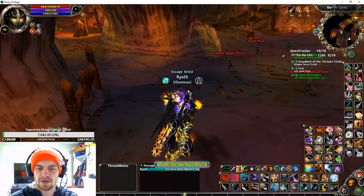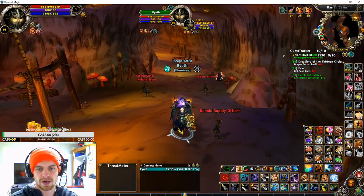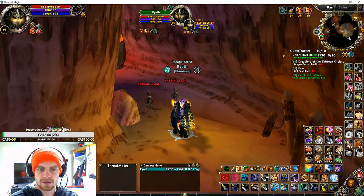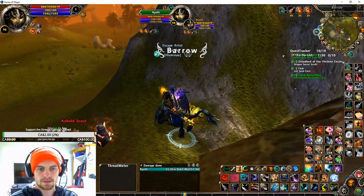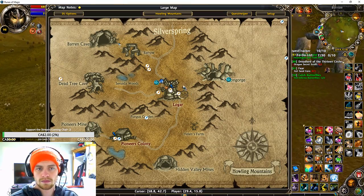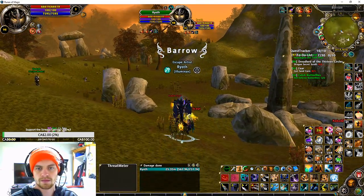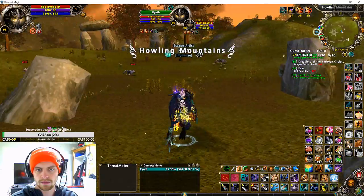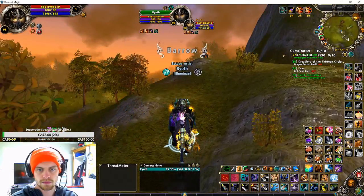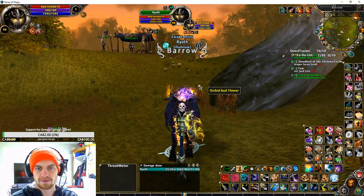Now hop on your mount here. If you don't have a mount, you can run as well, but it's going to take you a bit of time. So we're going to run back to Logar with our gloomy vapor stone — pretty straightforward. Look for the windmill.